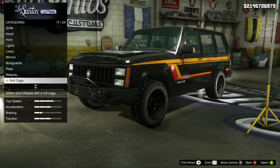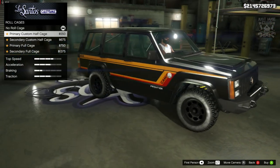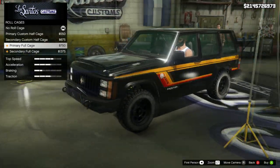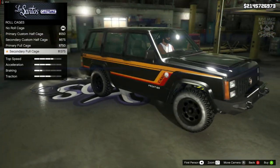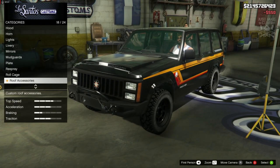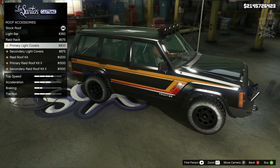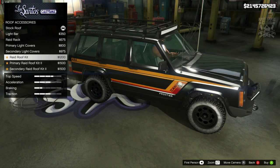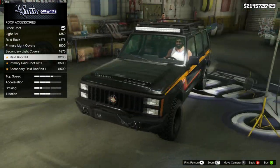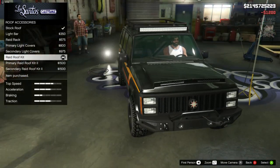We do get a roll cage option for this, which is unusual for an SUV but it's welcomed. The primary half cage looks quite good, the secondary is basically the same, and then there's a full cage. We're just going to go with the primary half cage. For roof accessories, we get a light bar — glad we can get something like that, hopefully it works — a roof rack, secondary lights, primary lights, and the raid roof kit, which actually works quite nicely. I'm going to go with the raid roof kit because I think it suits the car really well.